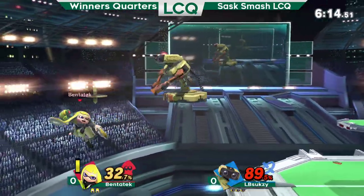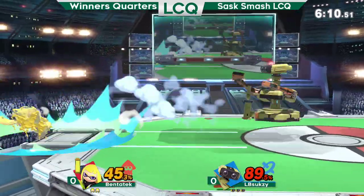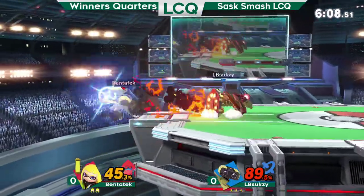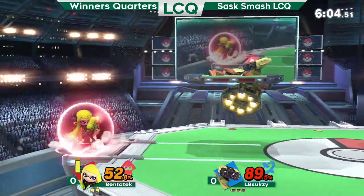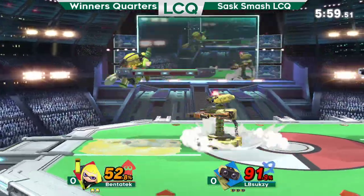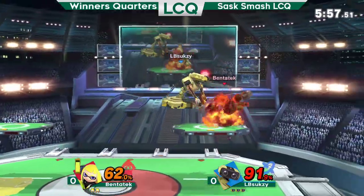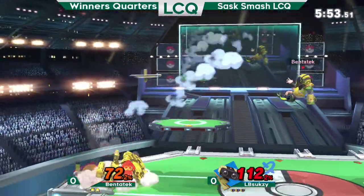Ben misses the edge, air dodges, and LB Soxy gets the first stock. Gyro in the air — tries to get the down air. He went a little lower, he could've. That move is super good in the matchup — he can keep Gyro at bay. If there's a Gyro in between, you can just kind of shoot it with the gun.